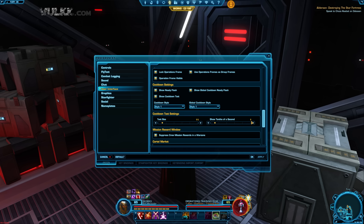Down below in the cooldown text settings we have the size of these numbers — 11, 10, 9 and so on; you can make them much smaller. And this is also very important: show tenths of a second. I have it selected to one, so below one second it will start showing 0.9, 0.8 and so on.